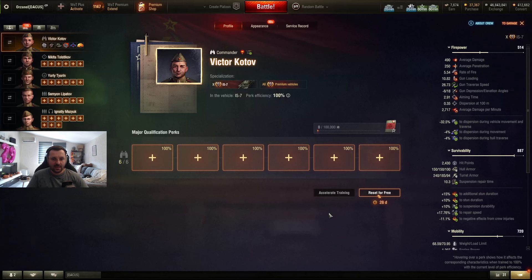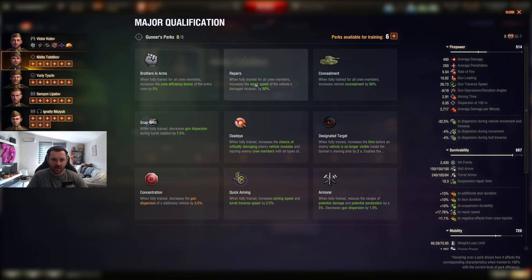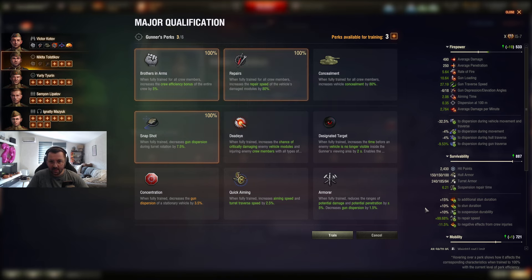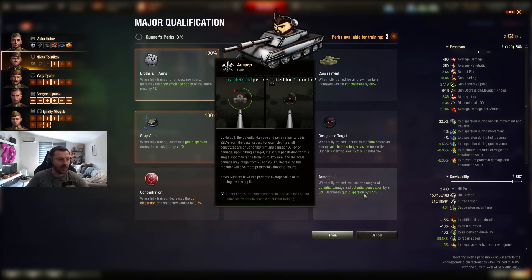Let's go to the gunner skills. We're going to continue again with Brothers in Arms, repairs, and snapshot — classic, gun dispersion during turret rotation, very useful. The new crew skill Armor — when fully trained, reduces the range of potential damage and penetration and gun dispersion. This is going to be very useful. It reduces the RNG from plus/minus 25% on penetration and damage down to 20%.